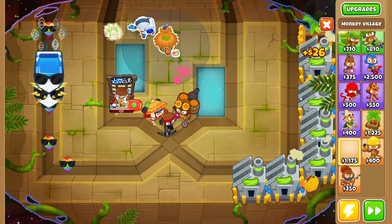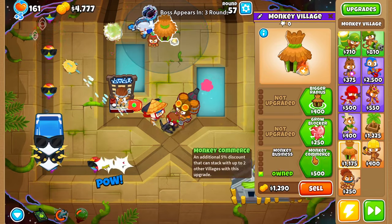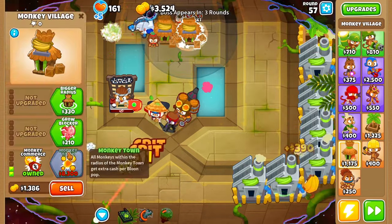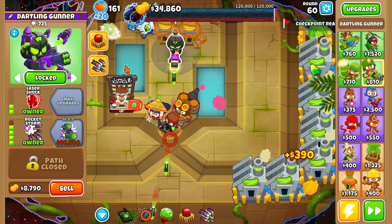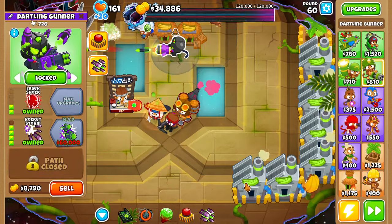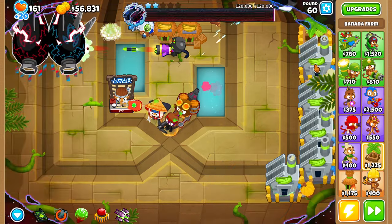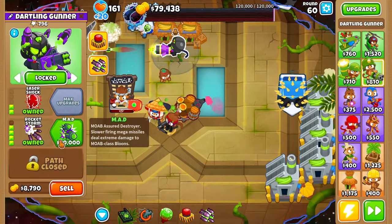Now we need to start saving up for our MAD. Let's grab another monkey village, upgrade it the same as our first two monkey villages, then go ahead and grab our MAD. Round 60, let's lock our darling gun over here and because we don't have enough money, let's sell two of our BRFs.